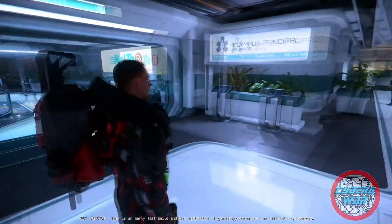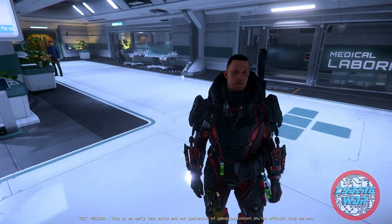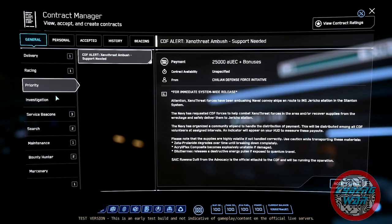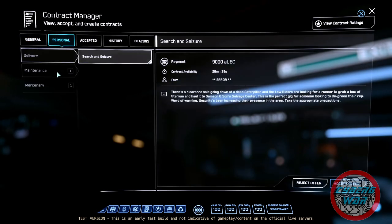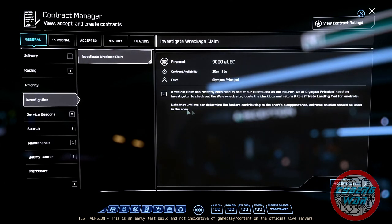They're currently running Xenothreat but I'm not going to go there. I know that's what they want me to test but I really don't want to. Let's see what's in the mobi glass. Got a retrieval op for four grand — that is super dangerous. The priority mission is Xenothreat. There's an investigation for nine grand, that's fine. There's a seizure and a cleaner in personal missions.